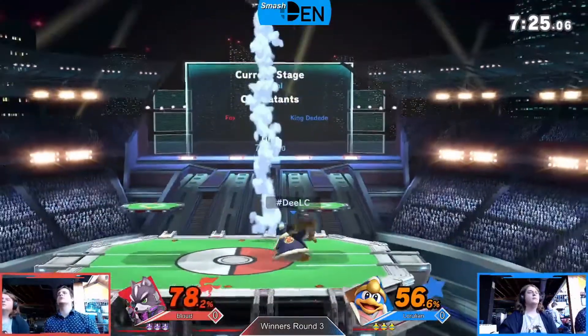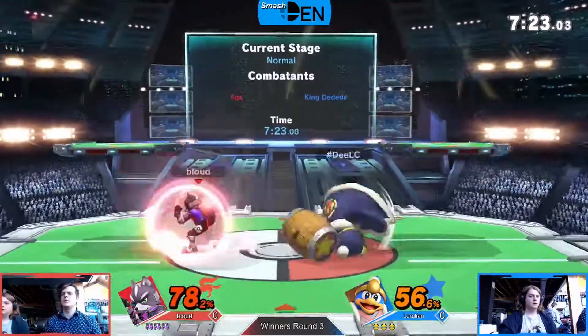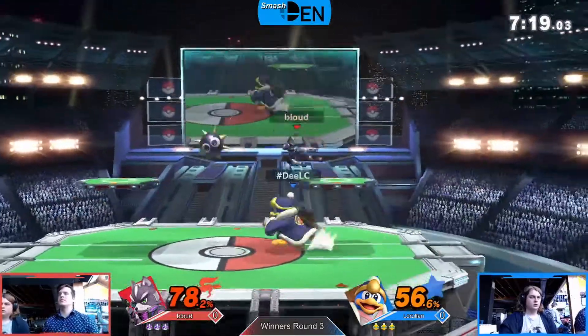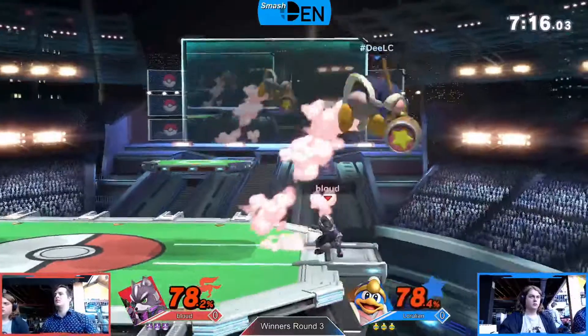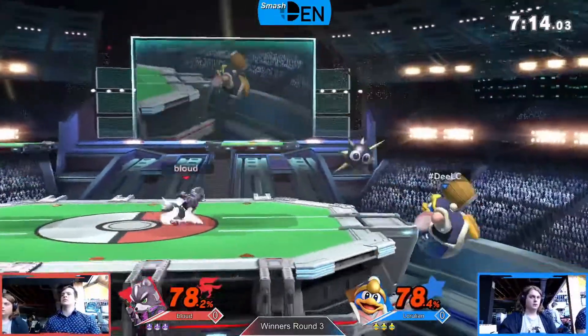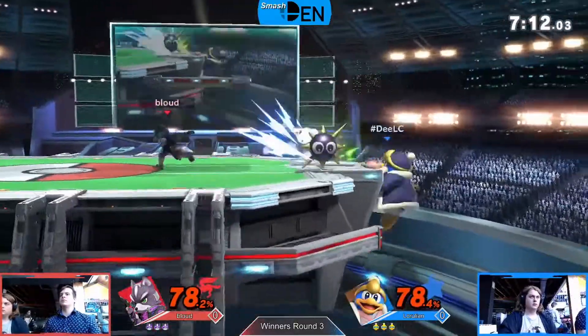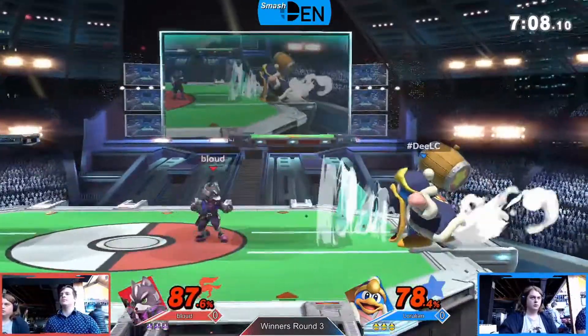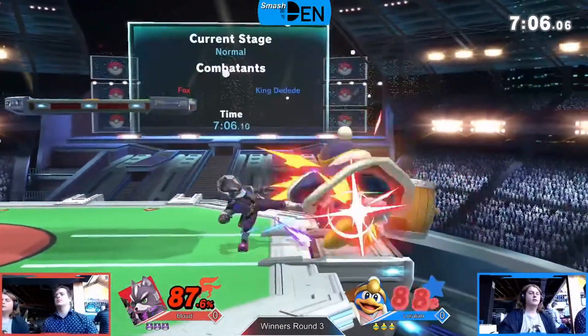Both up in those 50s, headed towards 60. That up smash — that's what you start talking about being afraid of. Up smash into up air, and actually both these guys can do that. Up throw for Fox into an up air is very dangerous. Nice neutral air out of the fall there, gets in, looks for the reflect on the Gordo protecting that ledge. His up smash doesn't hit but DDD's does — good spacing there from Lerulean.